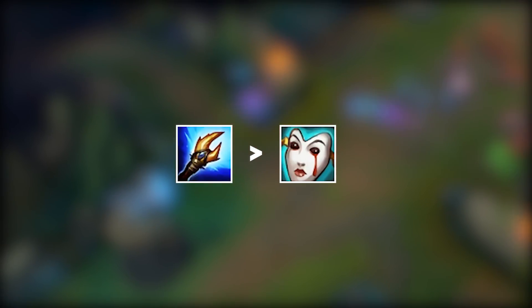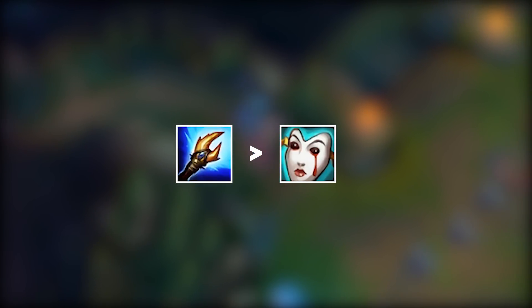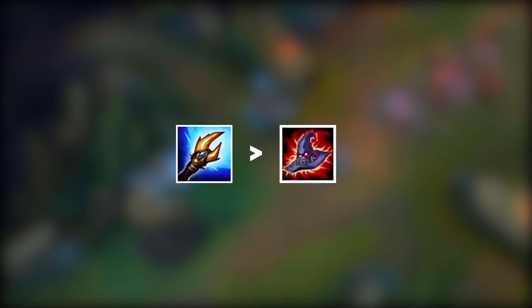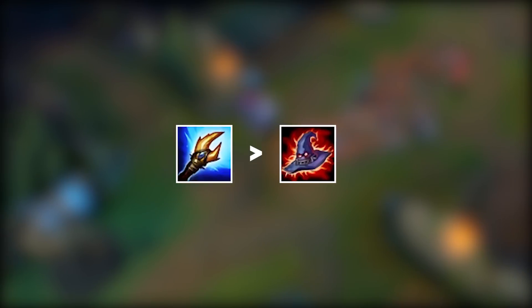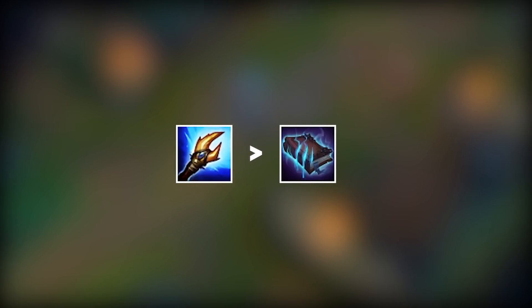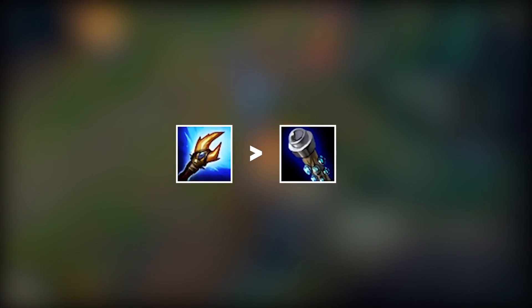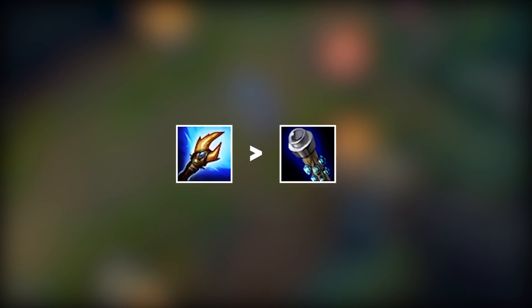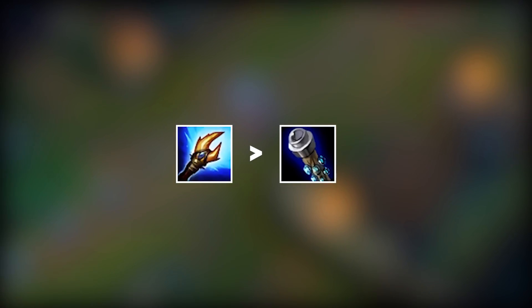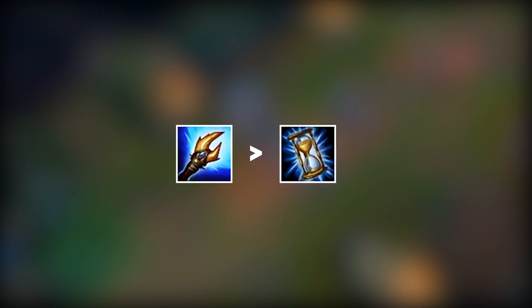After Archangel's Staff, you will just build situationally depending on the game. Liandrys is a very common and popular option as your third item — it increases your damage a lot and helps you shred. Rabadon's is also a very good option as your third item. Morellonomicon is also extremely powerful, especially if the enemy team has a lot of life steal, spell vamp champions, or healing supports. Void Staff is a great option as well, especially if the enemy team has a lot of tanks. Build Zhonya's against heavy AD comps. It's all situational — you just build whatever the game requires.